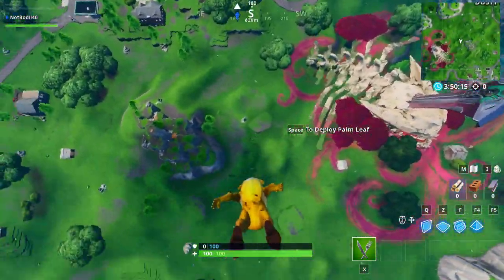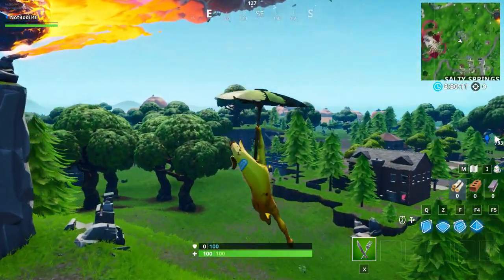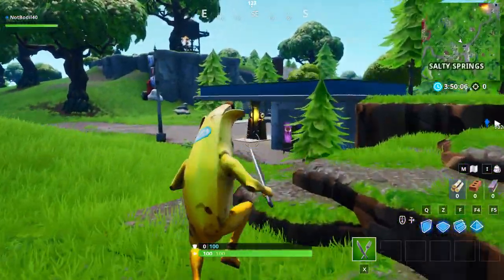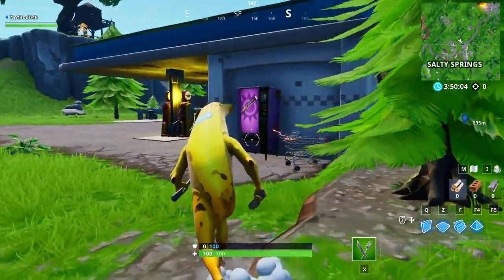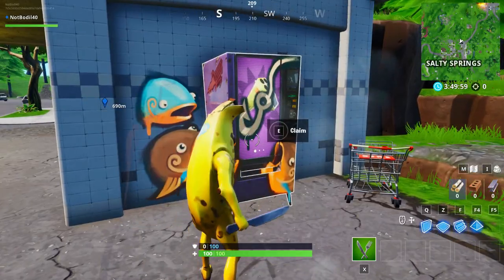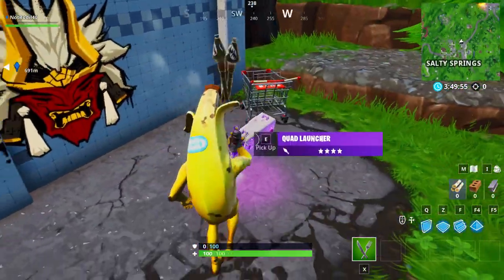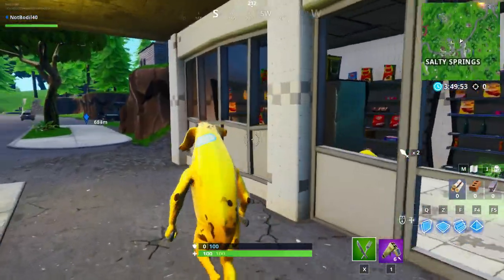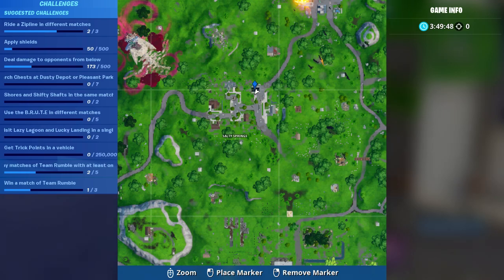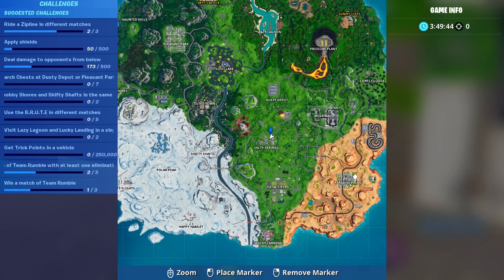We're going to Salty Springs now — heading straight down towards the ground. Right over here is gas station location number three, located at Salty Springs. While you're here, if you haven't completed the challenge to spray a vending machine, make sure to do that one as well so you can knock out multiple challenges at the same time.